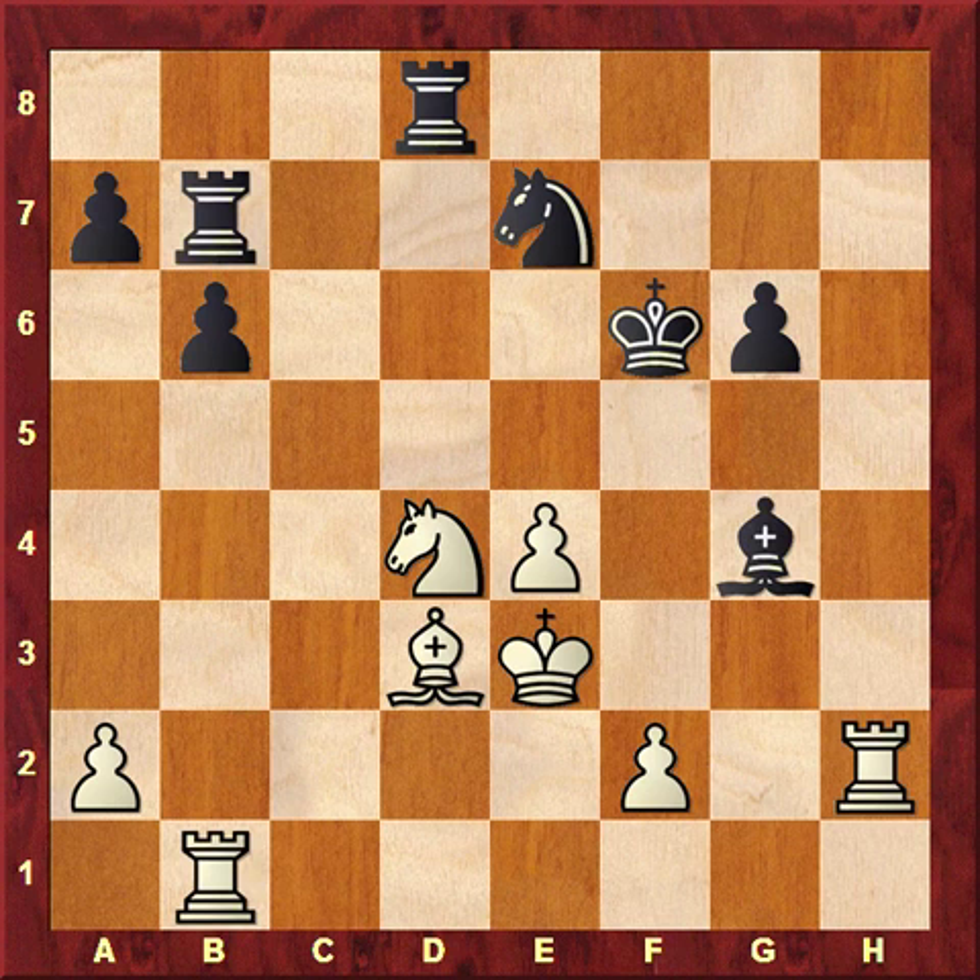All in all, this game proves that e6 is not really a good idea. There have been some games after that, and I will find some of my comments in the database, but one thing is clear — the problems put by bishop h6 are not easy to deal with for Black. Black is obviously struggling in this line.